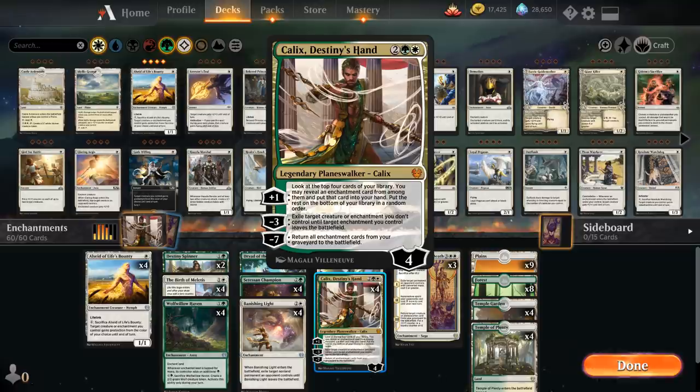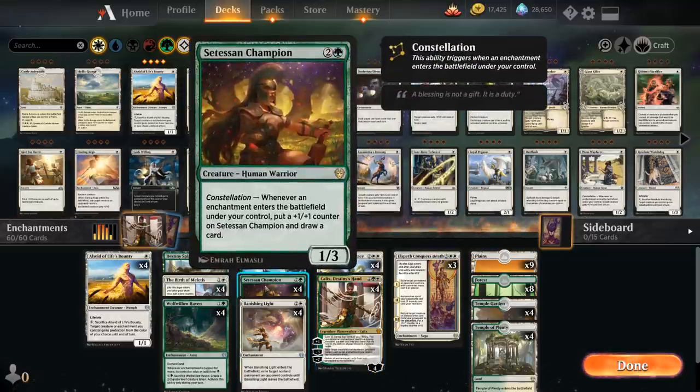For payoffs, we have the full playset of Setessan Champion with Constellation, saying whenever an enchantment enters the battlefield under our control, we put a +1/+1 counter on it and draw a card. It's another great payoff for playing enchantments.